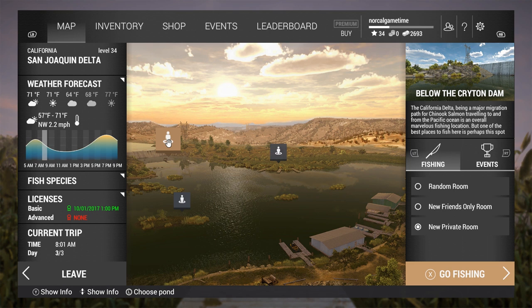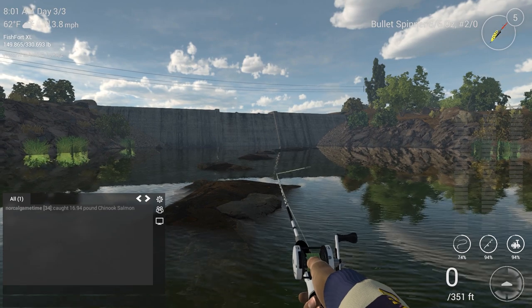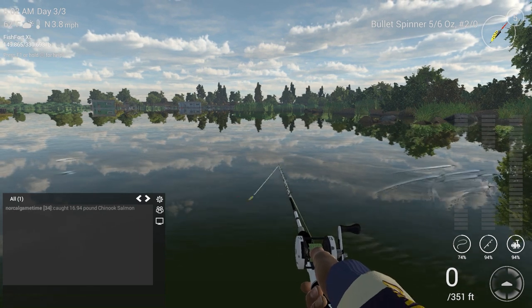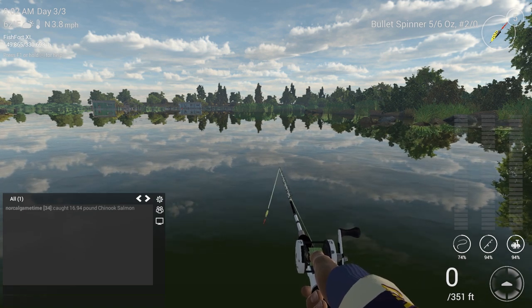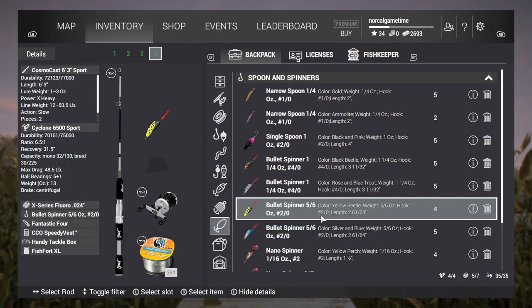Today I'm at the dam portion. When you spawn in, you spawn in all the way over there and you just follow the rocks and wade out as far as you can. I've got the five-six ounce bullet spinner. It's the beetle pattern — I thought it was a wasp but it's the beetle.